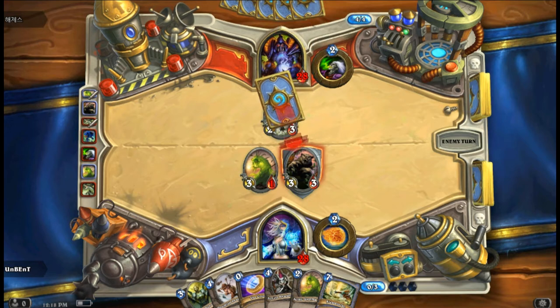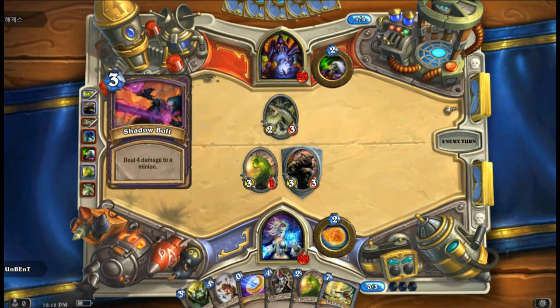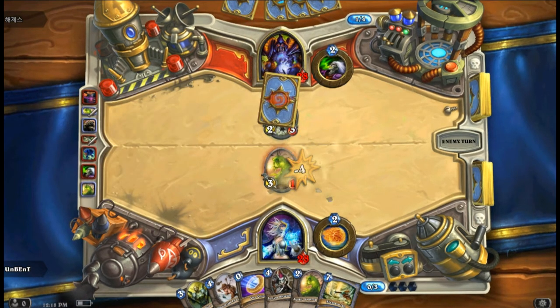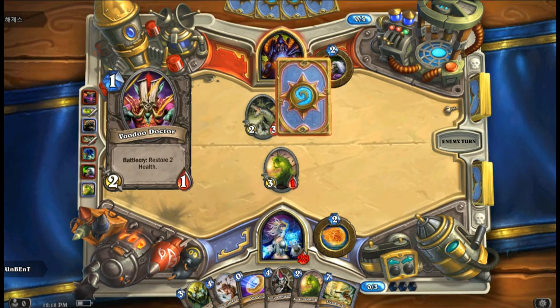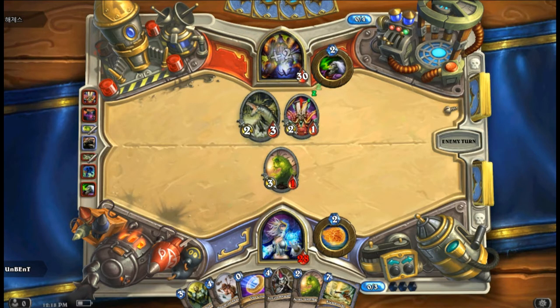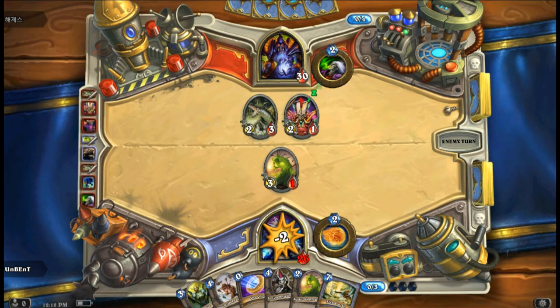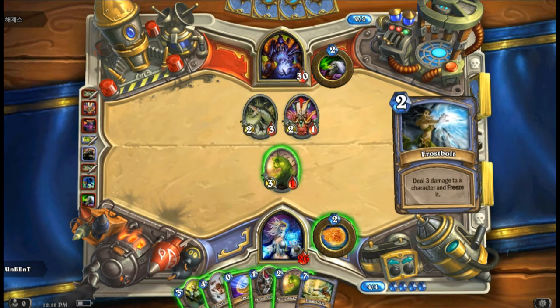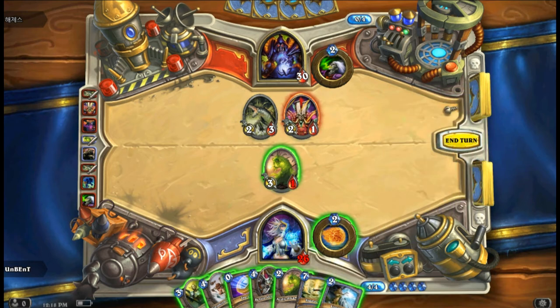By the name I think our opponent is from Korea. He defeated our taunt card, so he can now attack us straight if he wants. Each class has its own special abilities. The Warlock I think can heal, if I'm not mistaken.